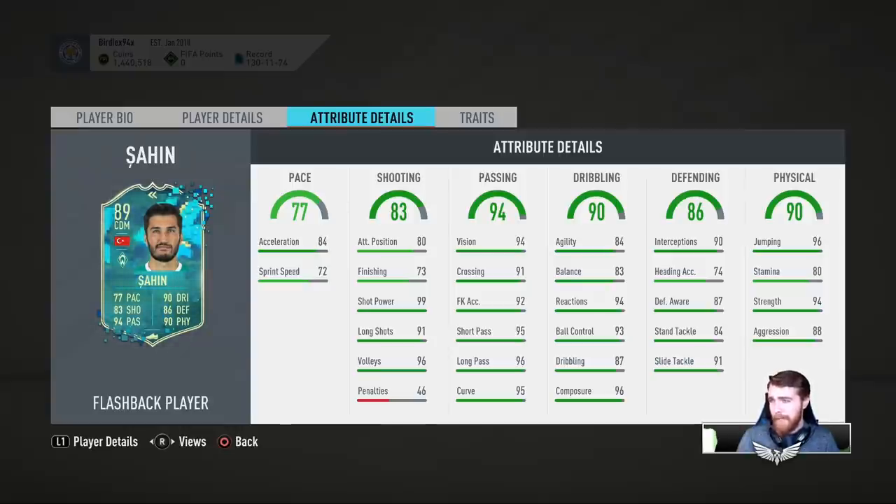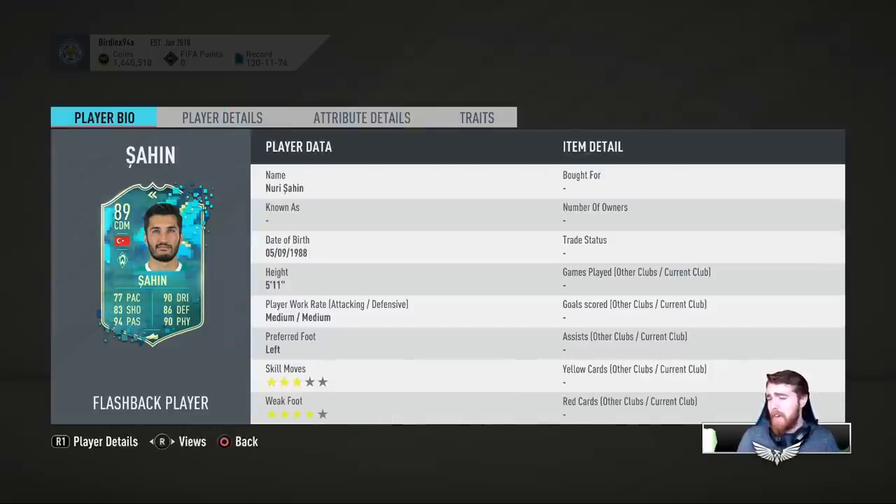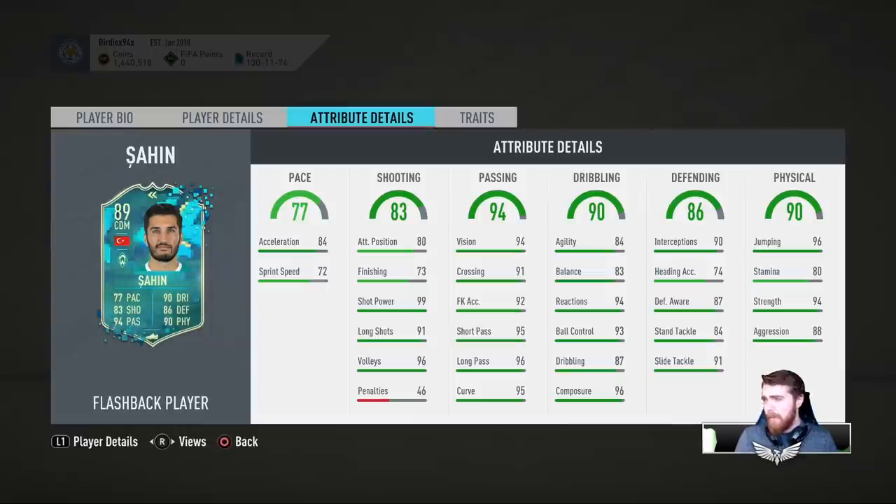Passing stats are nearly perfect — those are amazing. Dribbling stats: reactions and composure are fantastic, ball control and dribbling very good. Agility and balance — that's fine. For someone that's 5 foot 11 at a CDM spot, that's okay, that's doable. If you wanted them as a striker it might need to be a little bit higher, but for CDM that's not too shabby.